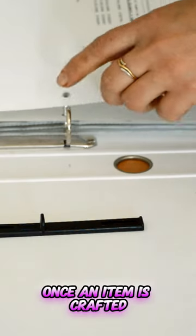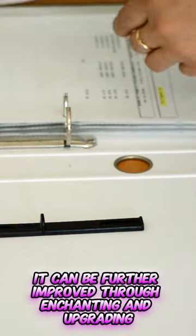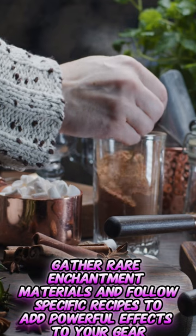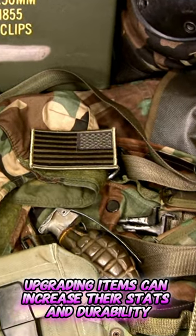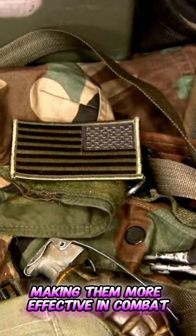Once an item is crafted, it can be further improved through enchanting and upgrading. Gather rare enchantment materials and follow specific recipes to create powerful and superior gear. Upgrading items can increase their stats and durability, making them more effective in combat.